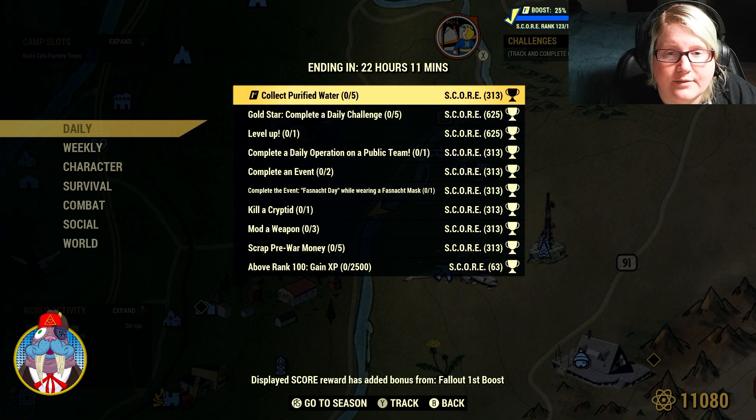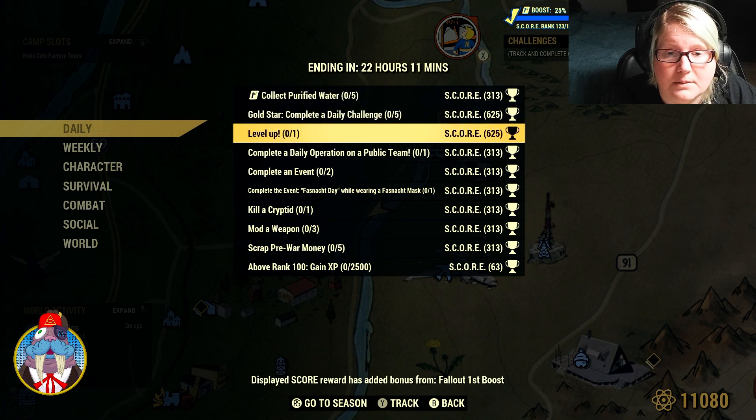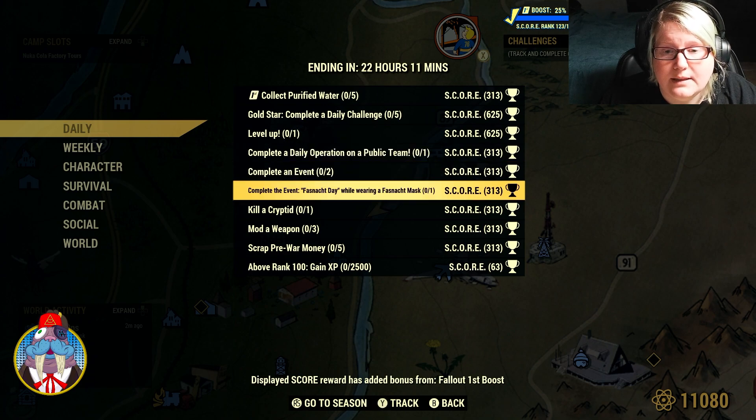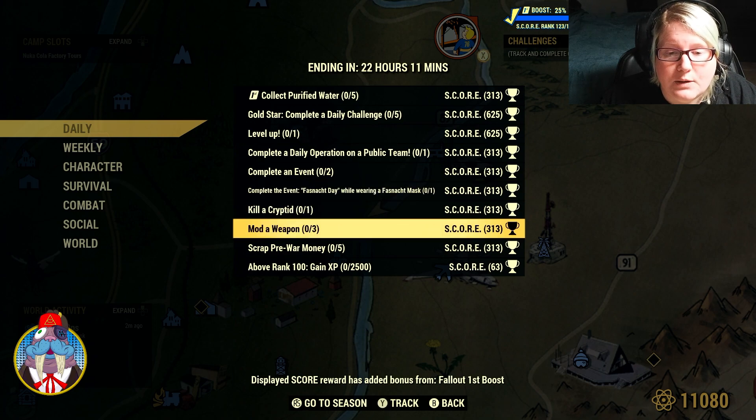For our dailies: follow up first, collect five purified water, gold star, level up, complete a daily operation on a public team, complete two events, complete the event Fajnacht Day while wearing a Fajnacht mask, kill a cryptid, mod three weapons.